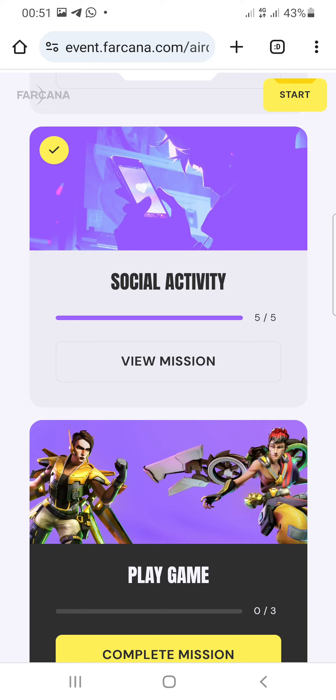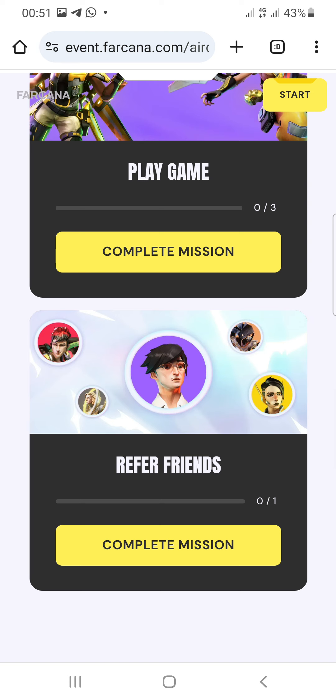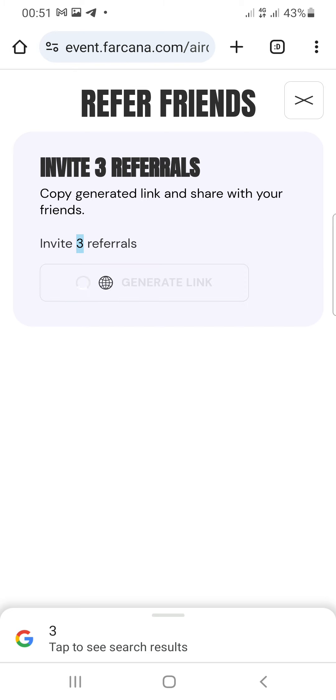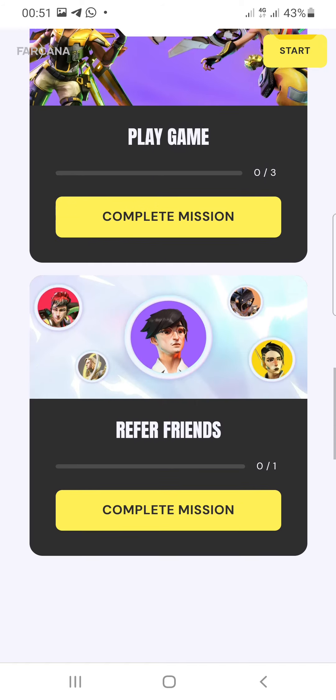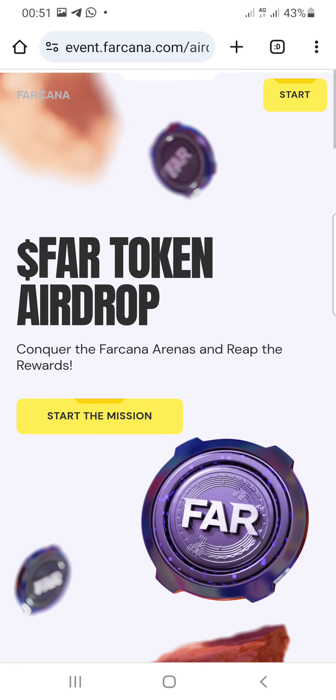All the main tasks are now completed. The remaining missions are to play a game and invite your friends. Tap on generate link to get your referral link and invite friends — you need to invite three friends. Copy and share your link. That is the last task. Hope you enjoyed this video — drop a like and subscribe to the channel.